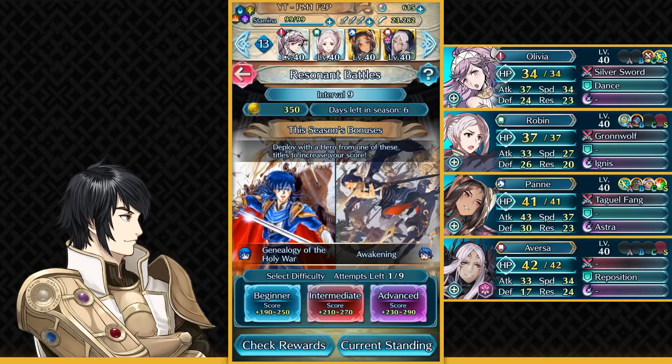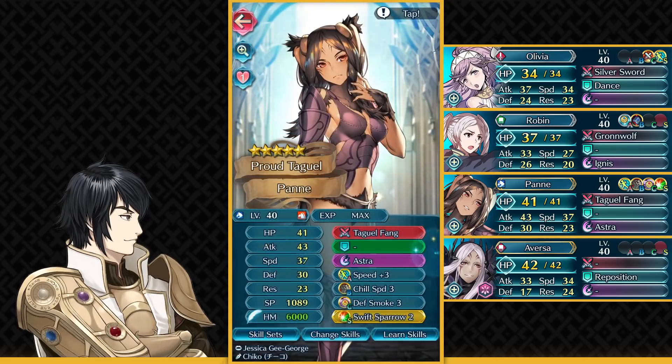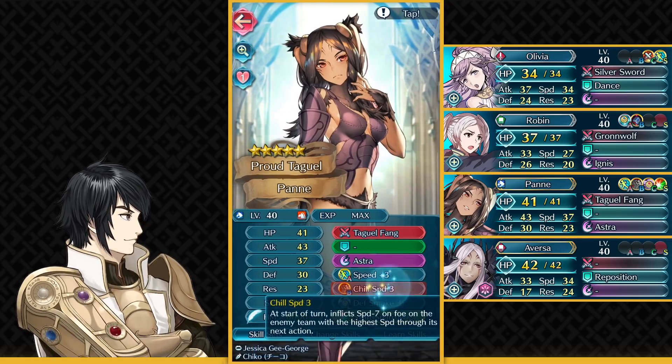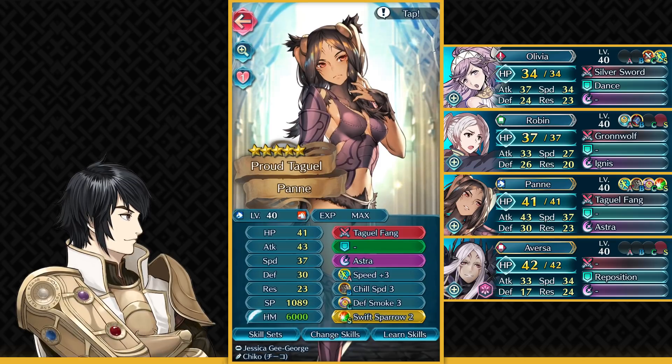My second solution this week is gonna be using this team with a 5-star Panne. That's why I had a 5-star Cherche solution first, because I know many people won't have 5-star Panne — but in case you do have her as a free GC unit, you can definitely use her. Give her Speed+3 in slot A, or Darting Blow 2, that also works. For interval 10, you'll definitely need more speed — I think Darting Blow 3 is required for interval 10. You also need to run Swift Sparrow as her Sacred Seal, because some of the thieves are really fast if you want to naturally double them. Shield Speed is nice for keeping Nana busy.